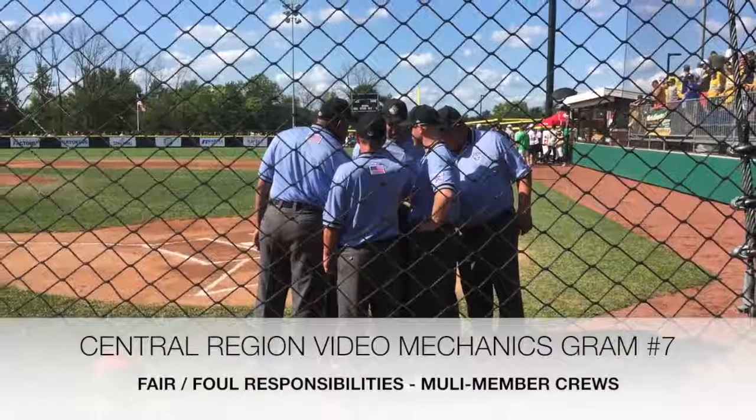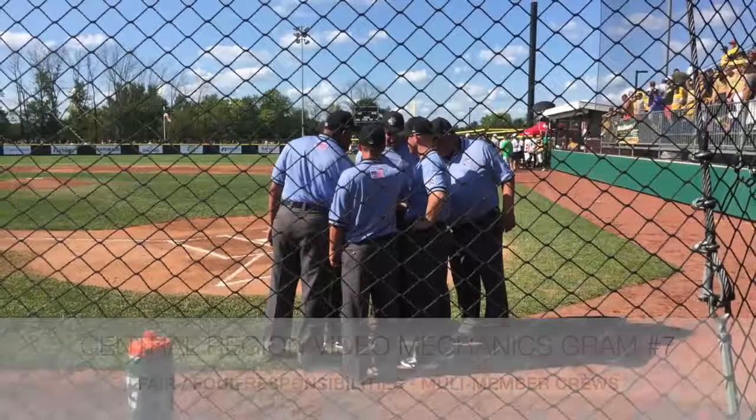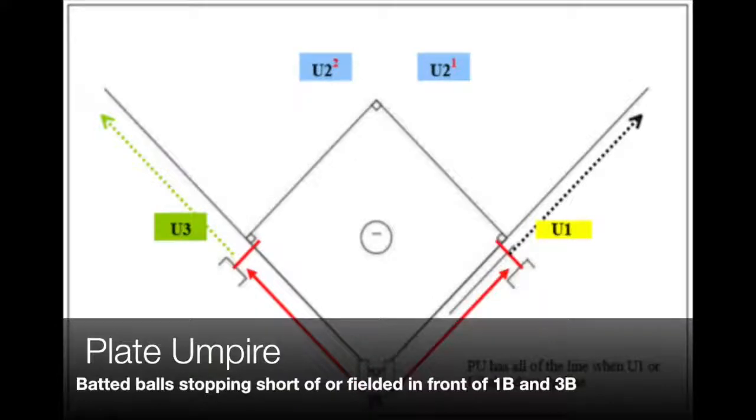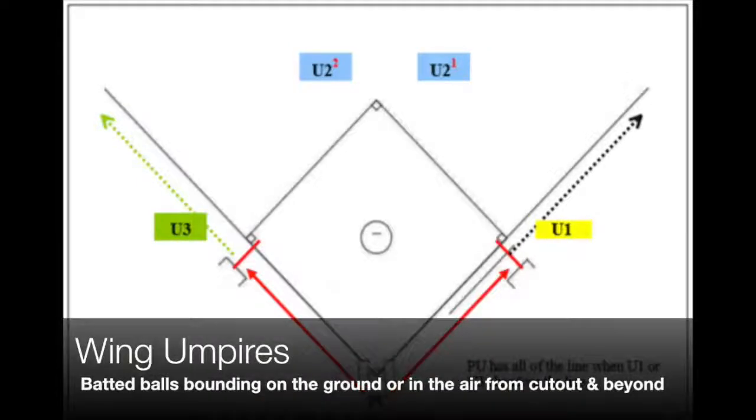This video on umpire mechanics will focus on fair and foul responsibilities in multi-member crews. In crews of 3, 4, or 6, the plate umpire will be responsible for fair/foul coverage on all batted balls stopping short of or fielded in front of both first and third base. Wing umpires will be responsible for all batted balls bounding on the ground or in the air from the cutout and beyond.